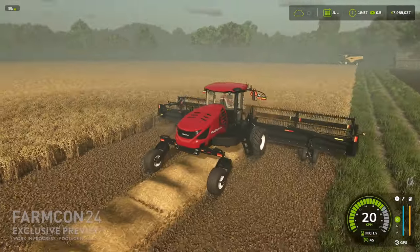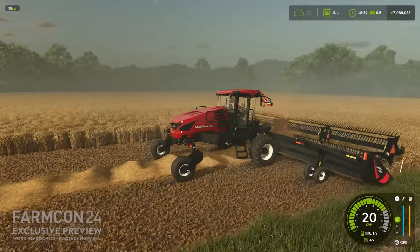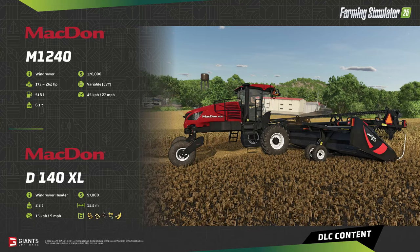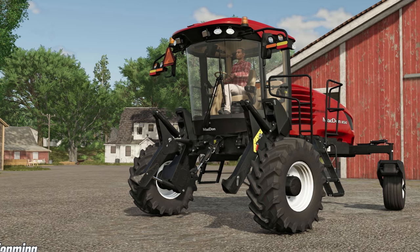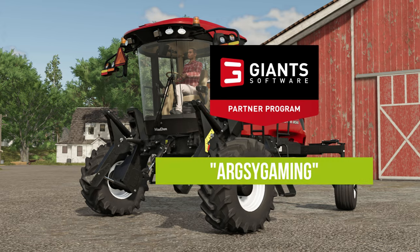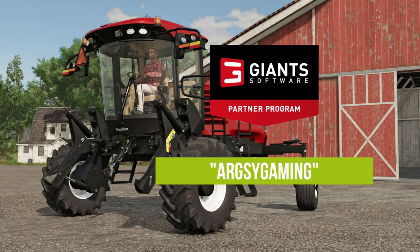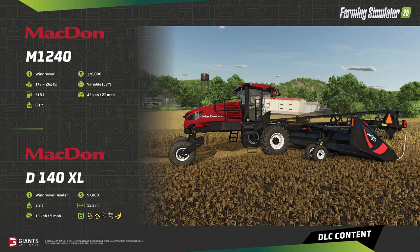First up, this piece of equipment requires no introduction and has been seen quite a lot through the reveal trailers and information released so far. It is the MacDon M1240 Swather, paired here with the MacDon D140XL Draper header. Just a reminder that the MacDon is part of the pre-order bonuses, so if you want to get your hands on this you will need to pre-order the game. Use the code argsygaming if you're doing that through the Giant Store to help support the channel.